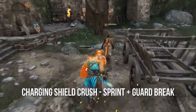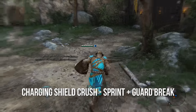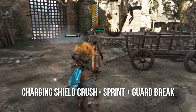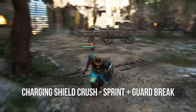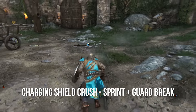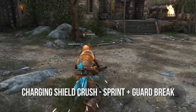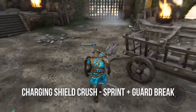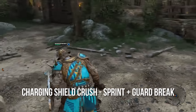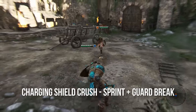Next is charging shield crush, which is out of guard mode — you're sprinting and then hitting the guard break button. This is an unblockable move and it knocks your opponent to the ground. The only way for someone to get out of charging shield crush is to dodge out of the way. Don't start every single fight with a charging shield crush, especially in duels, brawl, or elimination — people will just dodge out of the way if they know what's coming.